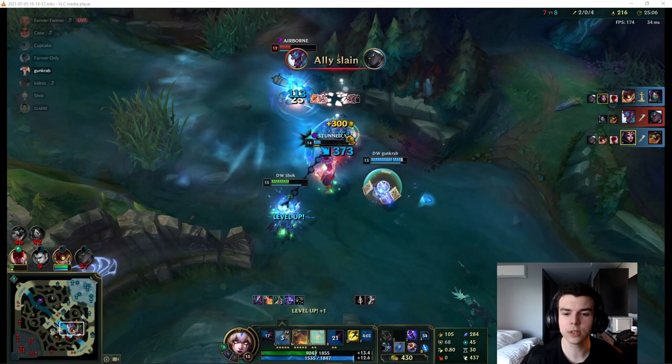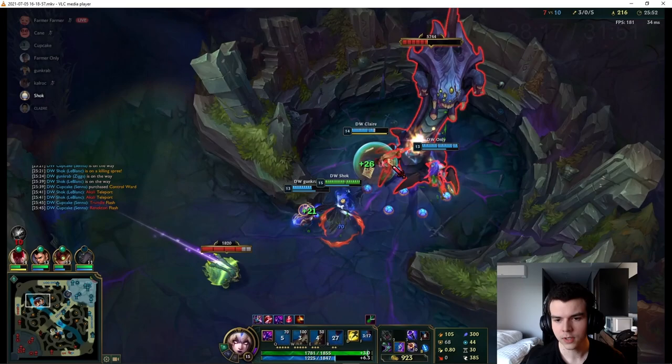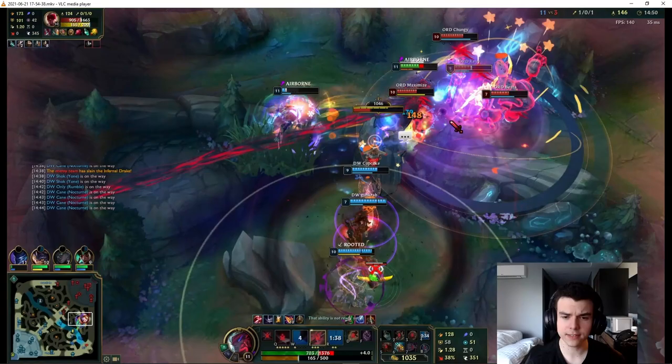Sometimes teammates just don't do baron in solo queue. My general guideline: after 20 minutes, if you win a fight and two or more enemies are dead, spam a bunch of pings on baron and your team will probably go. If they don't, don't worry. A lot of times in coaching sessions I see a big team fight won post 20 minutes and it doesn't convert into a baron — even if your team doesn't have great DPS, if you've killed enough enemies you can often just run there and do it before they respawn.